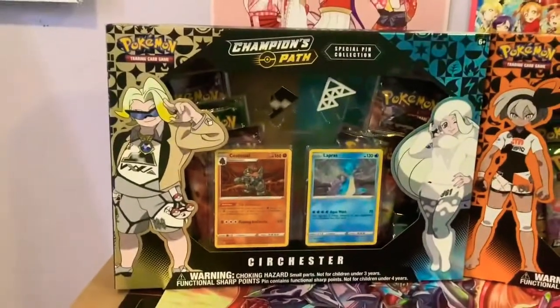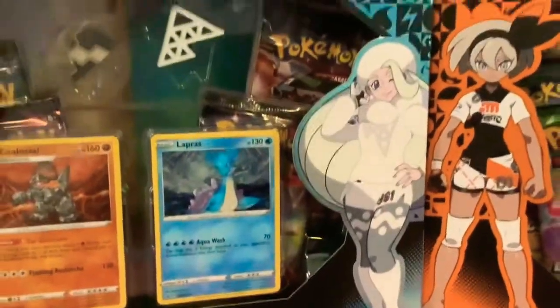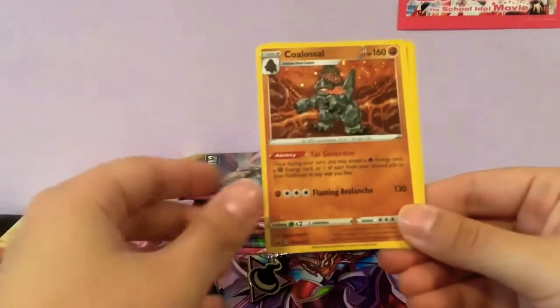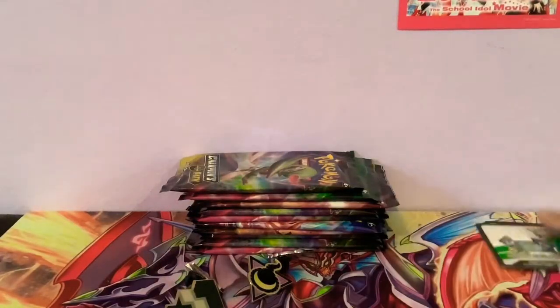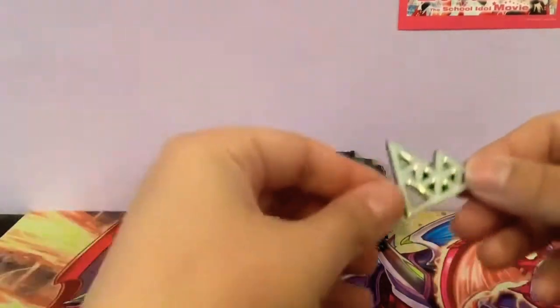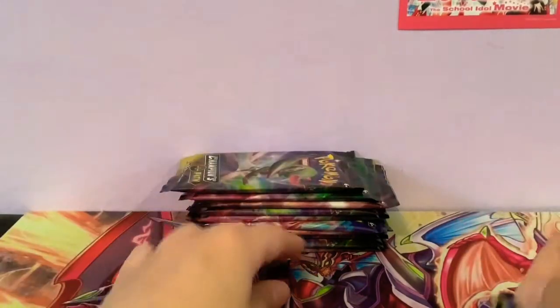Hey YouTube, it's me and today I'll be opening up the special pin collection from Champions Path — Sir Chester and Stow-on-Side. Hopefully we can get good pulls. Here are our promos: we have Lapras, Colossal Gengar, and Machamp. I'm sorry for the potato quality — I thought I'd record with my iPad today, but now I realize why I don't. These are the gym pins, which are pretty cool. I don't usually care about pins in Pokémon sets — I sell them — but these are nice because they're like gym badges.